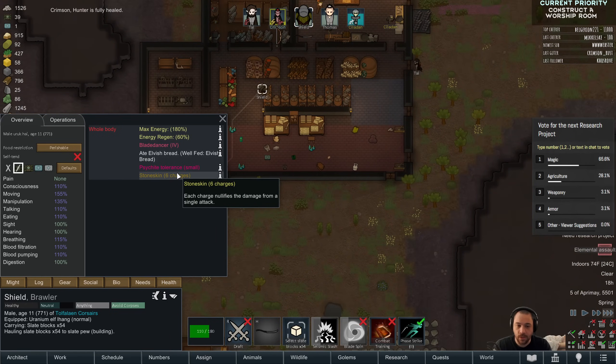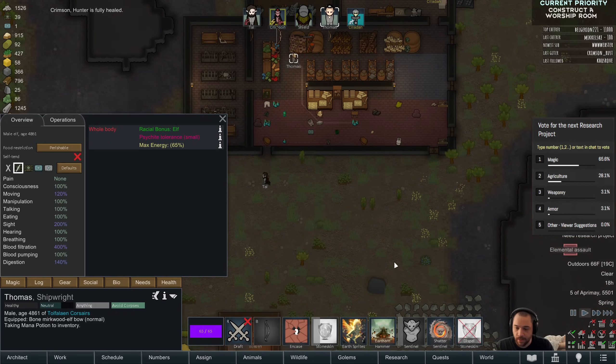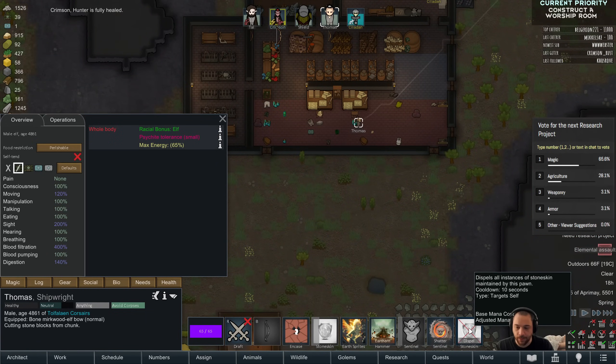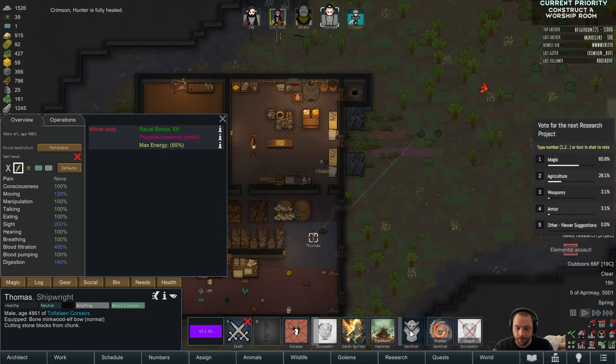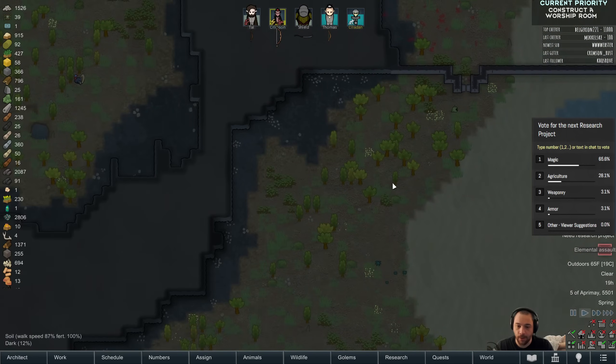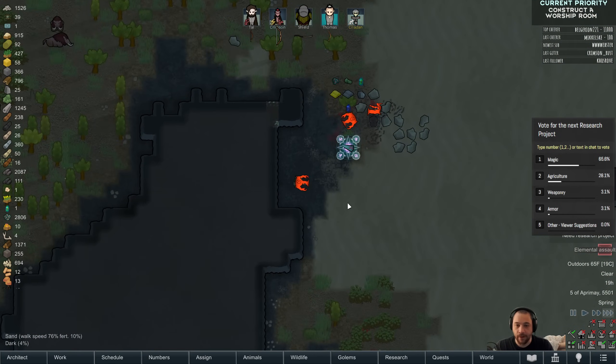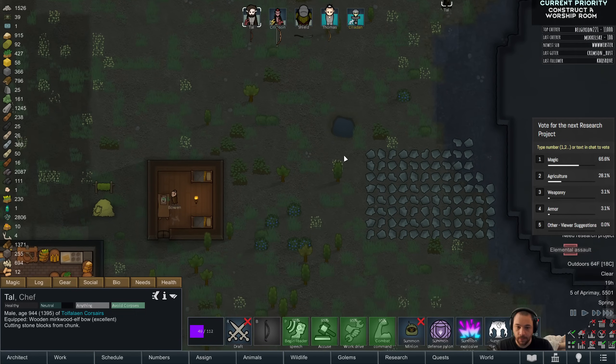That one was fairly straightforward. The Stoneskin charges seem to last forever. I think they're channeled so that it costs mana upkeep to hold those charges until they're dispelled. So they last forever but they don't cost nothing, in other words.